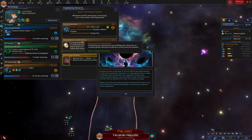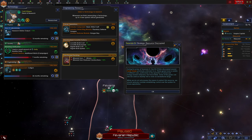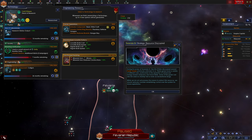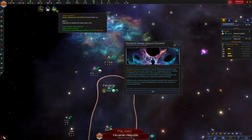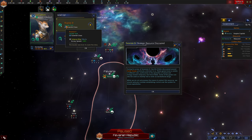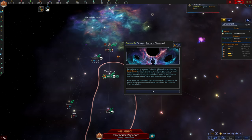We'll go ahead and pick a new engineering research. I'm tempted by corvette costs, but I also think that getting a strike craft is going to be good for us. We can level up our scientists — let's give them Roam tier two for increased survey speed.